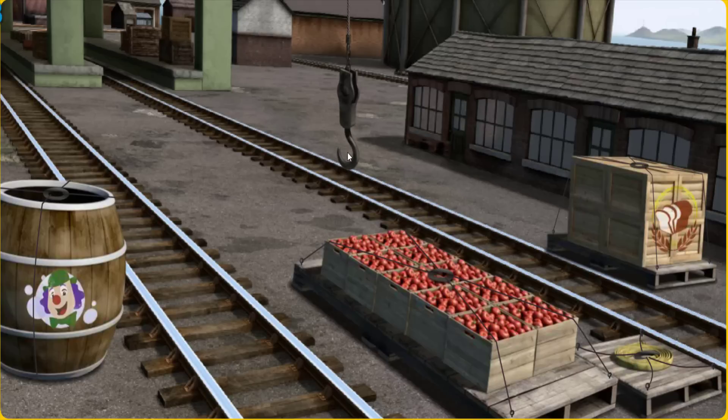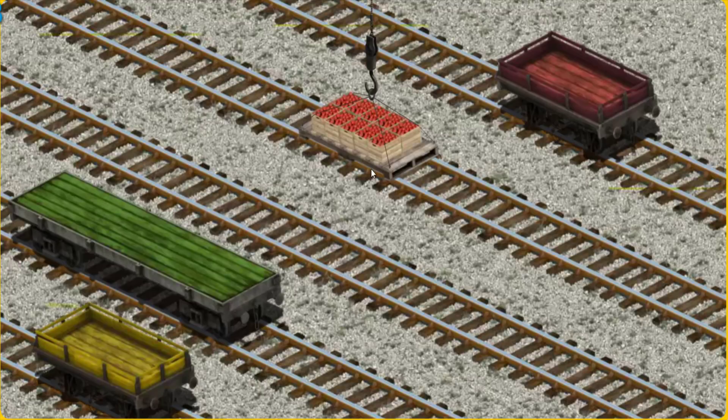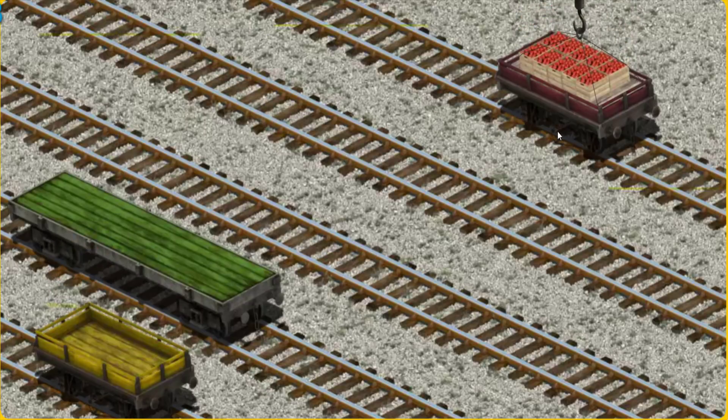Show Cranky where the crates of apples are. There you go. Let's lift and load. Now the cargo must be loaded. Show Cranky where the red flatbed is. There you go.